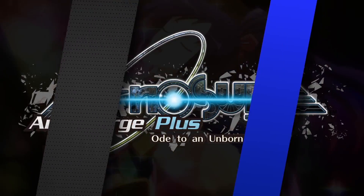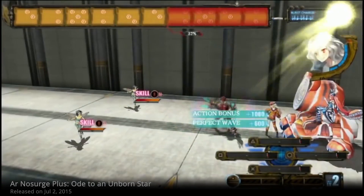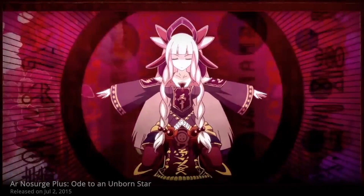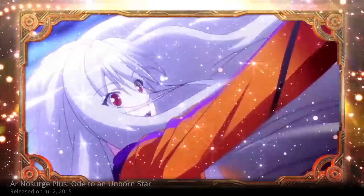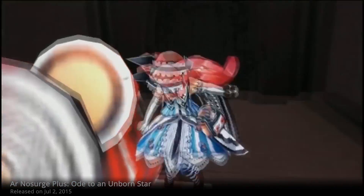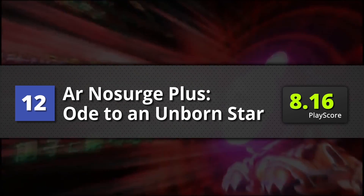12th place is Ar Nosurge Plus: Ode to an Unborn Star. A PlayStation 3 port that works really well on the tiny Vita console. The game excels with its interesting art style and amazing soundtrack. Coupled with a gripping story, it invites you to see it through to the end — just be prepared for the massive amount of dialogue you have to read through. Ar Nosurge Plus has a PlayScore of 8.16.